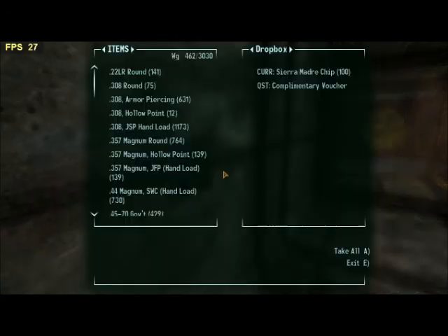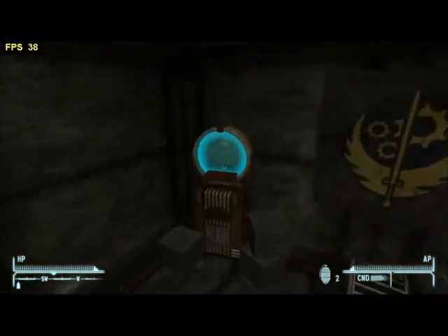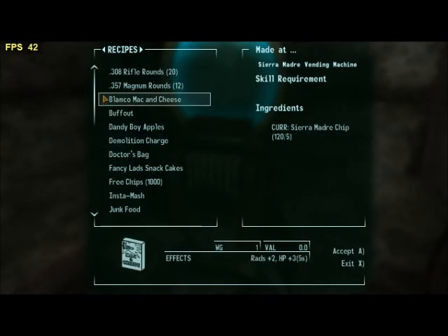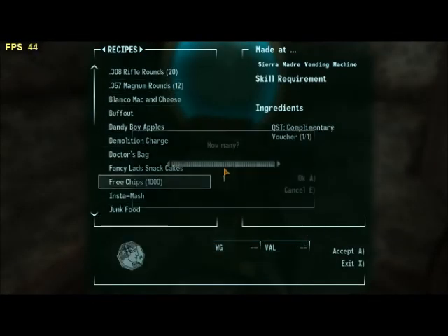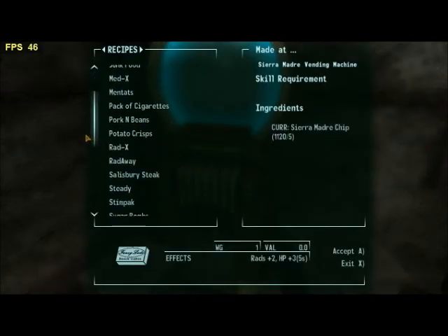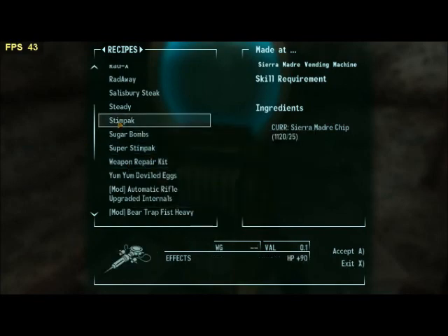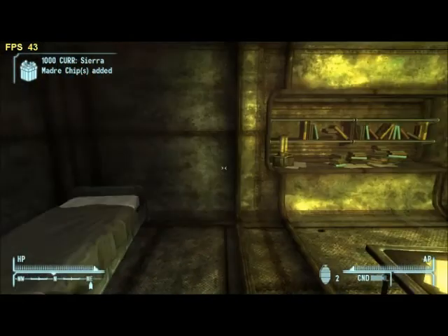There's that little deposit box — you will always get 100 chips regardless of whether or not you went to the casino and got the 10,000 chips. But if you did, you also get that complimentary voucher. So essentially you get 1,100 chips every day, which you can use to get around 55 weapon repair kits.